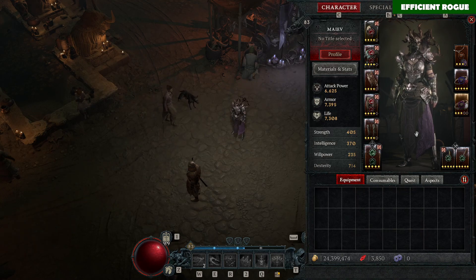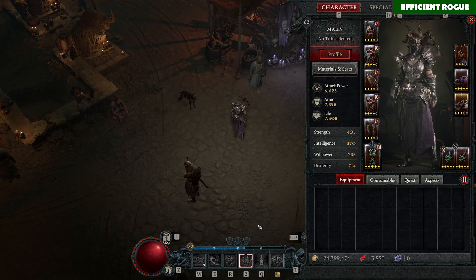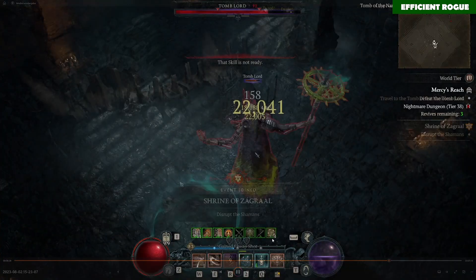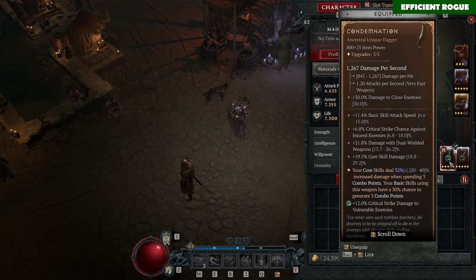Let's talk about the gear. You don't need much gear or many uniques to make this work. Your most important unique is Condemnation — you really want to find this. It would still work without it, but it will increase your damage by a lot. I was lucky and found one with 800 item power, which is quite good. This will just boost your damage significantly, so I can highly recommend it.